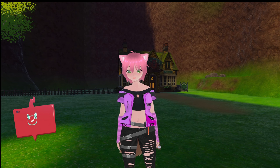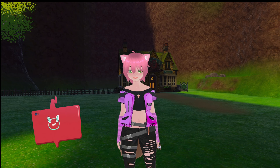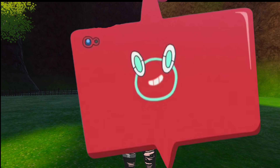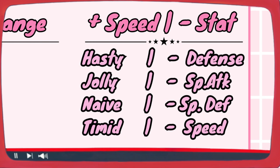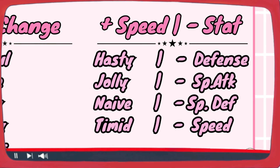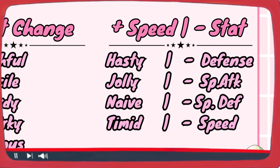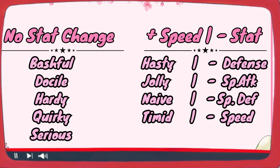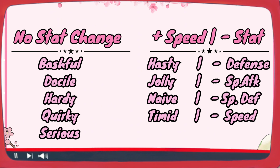When looking for the perfect Eevee to evolve, it's important to look at where it excels. Eevees with good speed and special attack stats are perfect for evolving into Jolteon. With that in mind, it might be best to find one with a timid or modest nature. Since the base defense of these Pokemon is low, you could do with a hasty or mild nature as well. However, Pokemon with a hardy, docile, serious, bashful, or quirky nature are always safe bets. These Pokemon may not get a good boost in any stat, but they are neutral and don't decrease any of the other stats, and that's always nice.